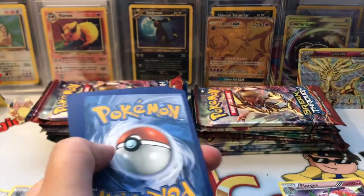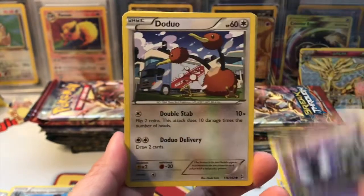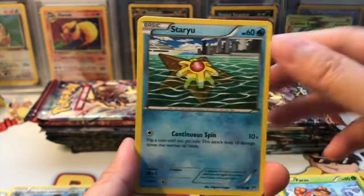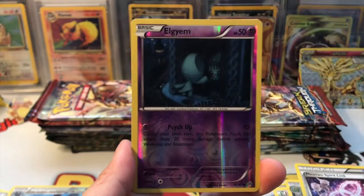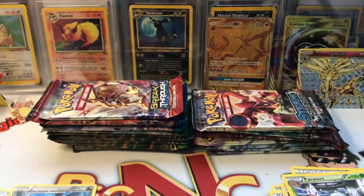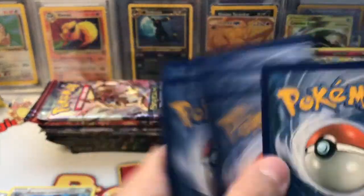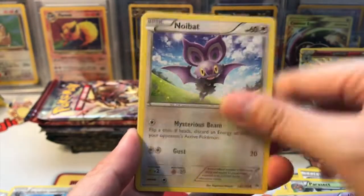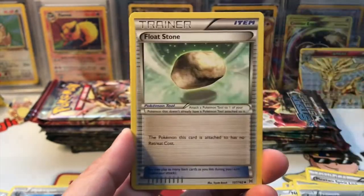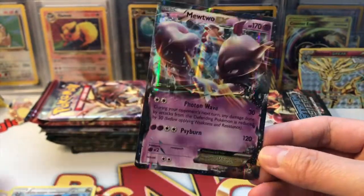Tell me in the comments — do you miss these sets? XY was a really good era. I know Sun and Moon is really cool and glamorous, and I'm excited for the new set coming out in May — I think it's gonna be just as good as Ultra Prism. It's nice to go down memory lane with these packs and see the old artwork we love. And of course, if we pull a Mewtwo from this set it's absolutely gorgeous. Here's another code card for you guys.